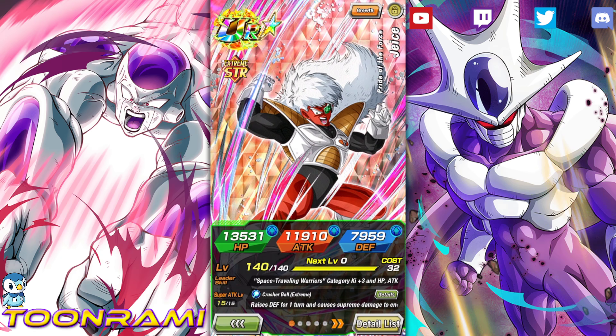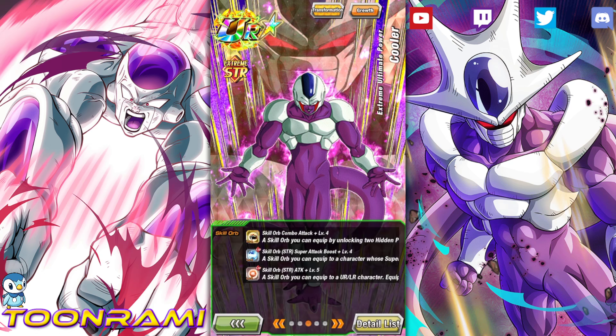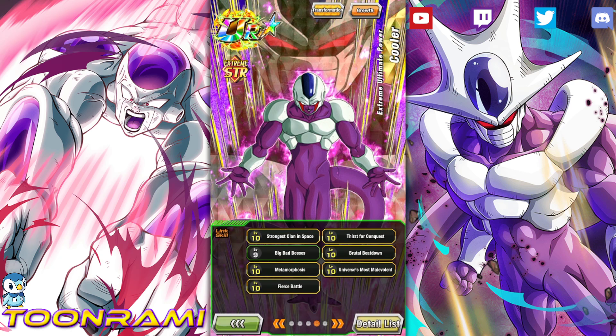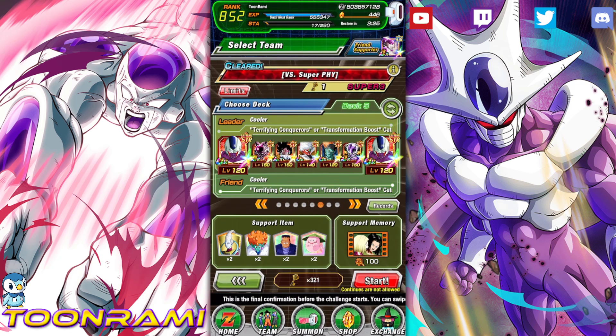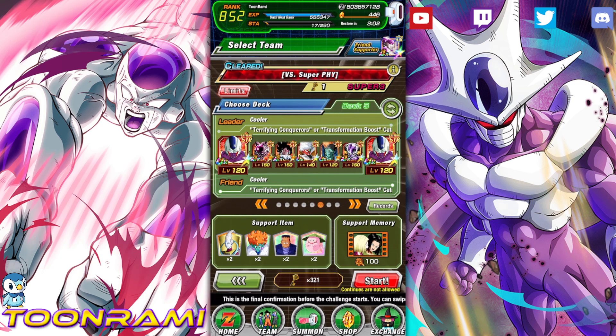The only unit that doesn't share any links with Frieza is Jice, but we're bringing him because he's a support and we can foresee all super attacks. Best link buddy on this event is going to be either Prime Battle Frieza or either of the Coolers we're bringing — both have max links and are stacked. This is a level 9 Big Bad Bosses, so HP at 98% or less will activate it, meaning a couple of hits or a super attack from this Frieza gets the ball rolling. Every unit basically supports and links with at least 2 or 3 links each. I'm bringing all the bells and whistles with items, plus the Bond of Sister and Brother for the extra 18% heal in case we take too much damage. So, without further ado, let's jump in.